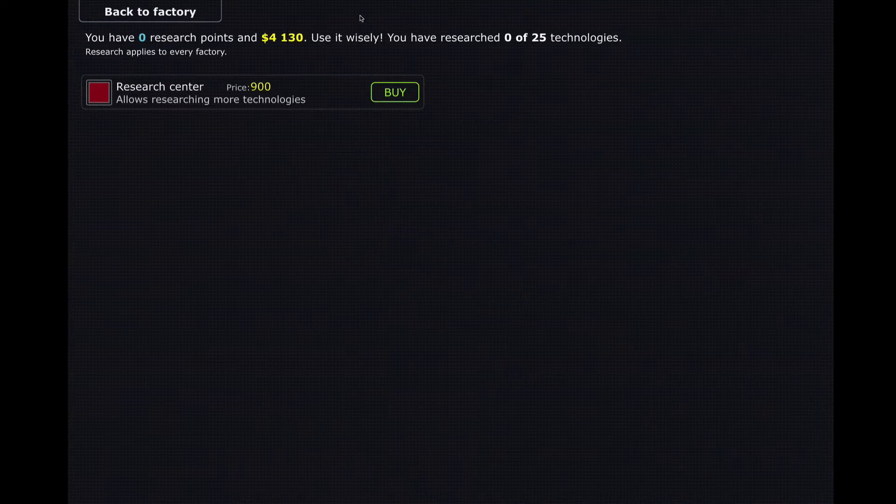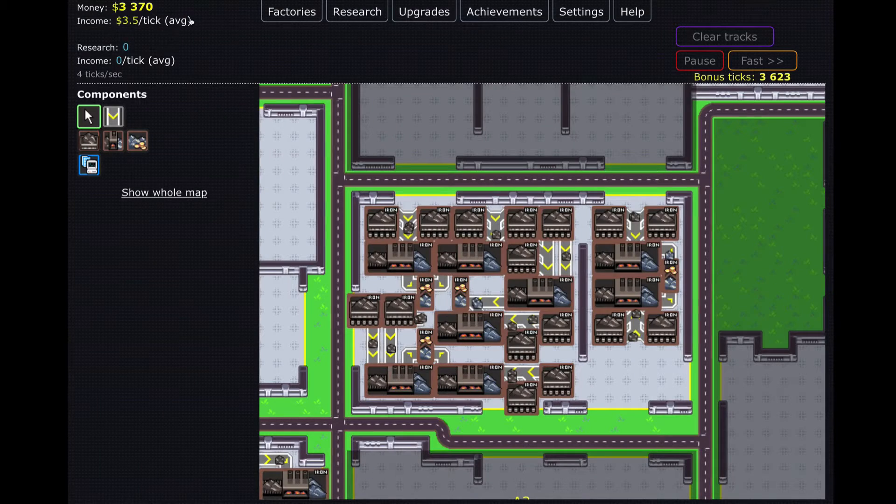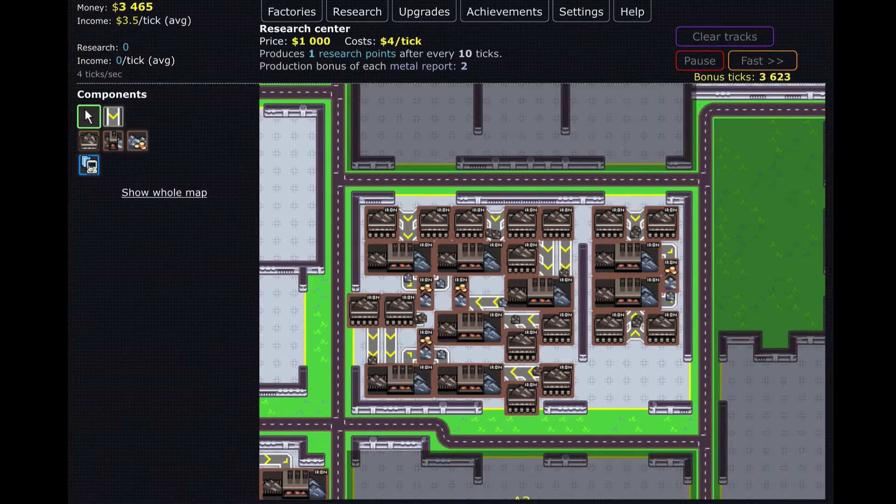We'll also be buying the research center, which we'll do right now. We got a little achievement, and we unlocked upgrades, which means we can start getting upgrades. We put the research center down somewhere we have space — do we seriously not have space right here?